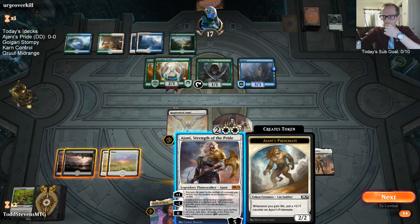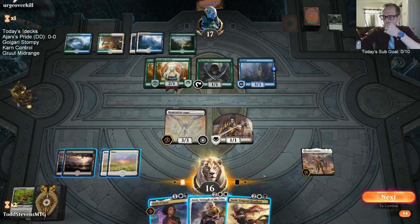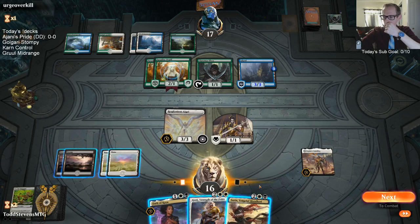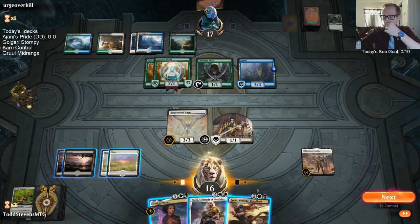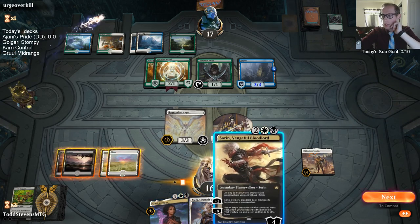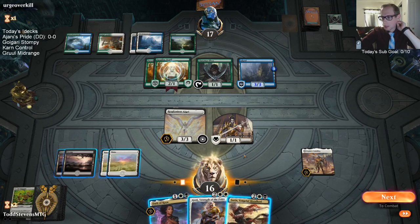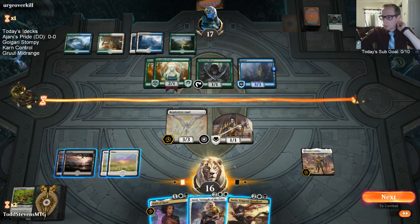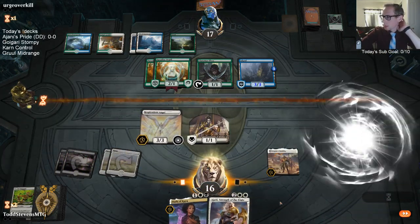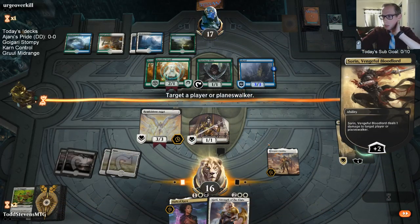Ajani gains three life from the tick-up. I can play Sorin, tick up Sorin, attack with both creatures, gain five life, and trigger Resplendent Angel — I think that's what we're going to do. Sorin still has six loyalty and we have one blocker for their 4/4.